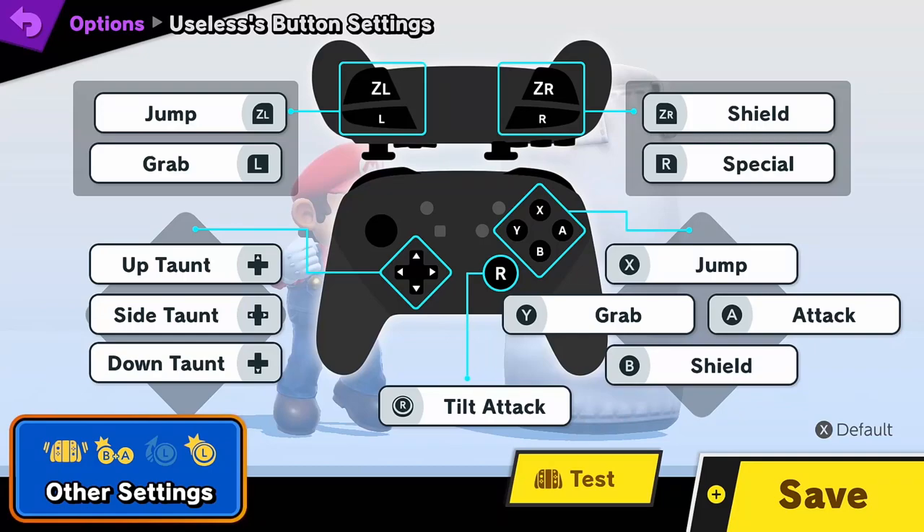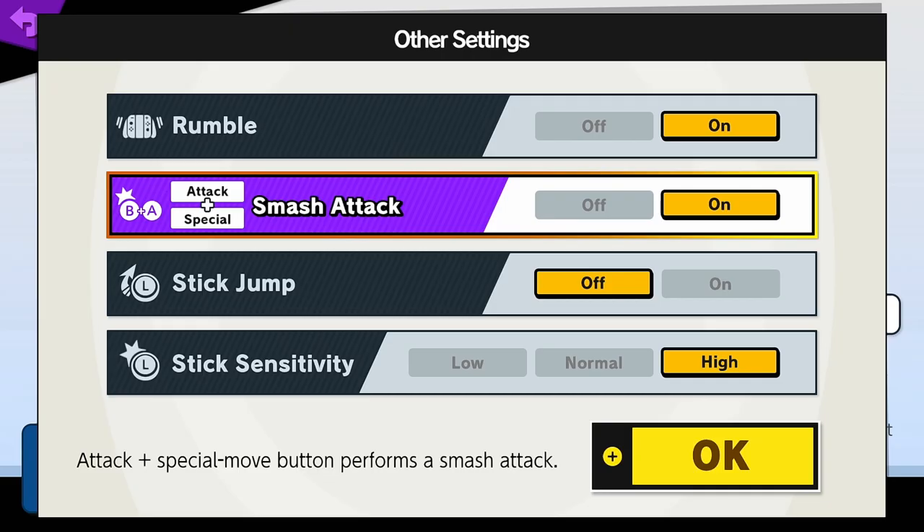This is an explanation and tutorial of Smash or Standing Turnaround Cancels. I'll be showing inputs based on my personal control scheme again, but for this tech you will also want to use either Smash Deck or the Attack Special Smash macro.